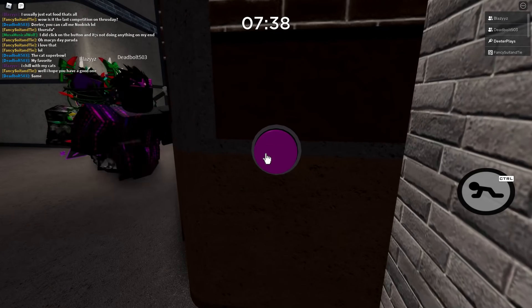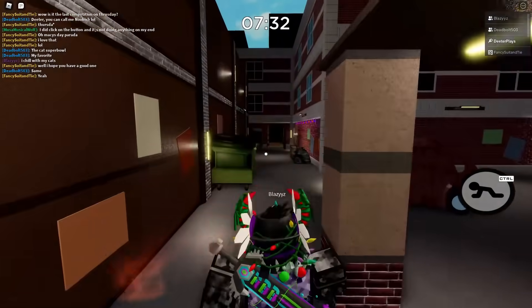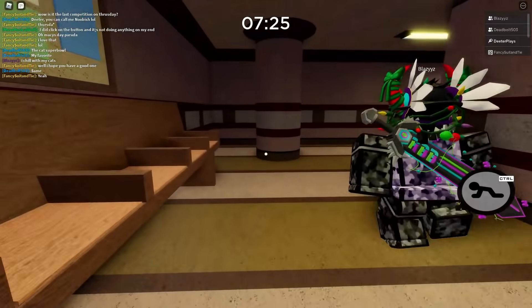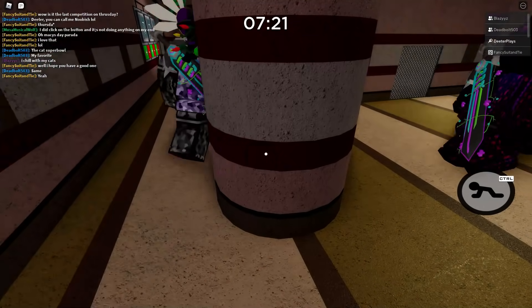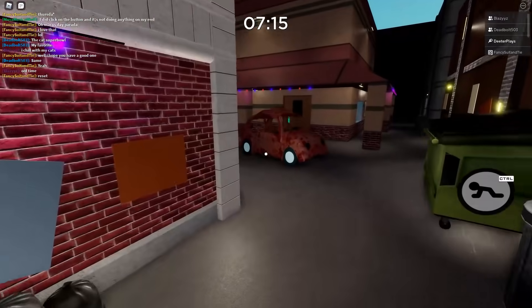There's a second button right here on the other side of the laundromat — just take a right from the alley. Come around here and there is one more button on the other side of the pillar. Huge shout out to Blazes, Fancy Suit and Tie, and Deadbolt — all these guys for helping me here. We hit that third button and you hear a little tone.